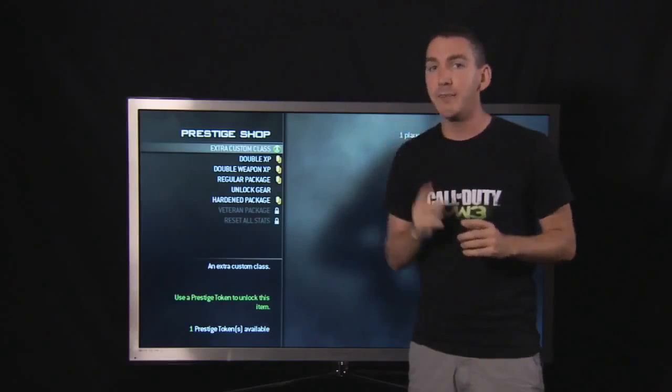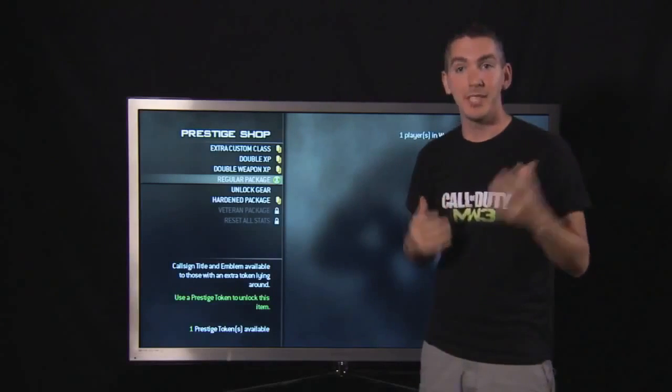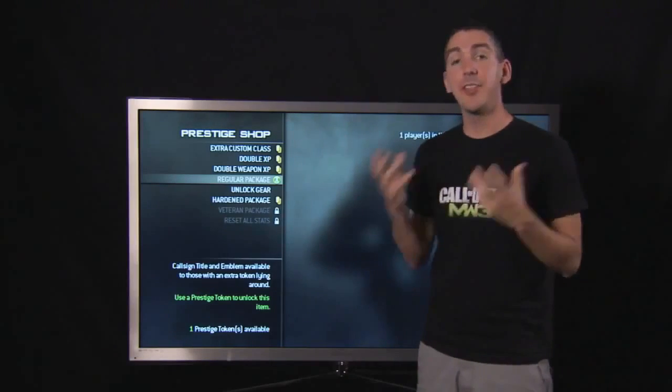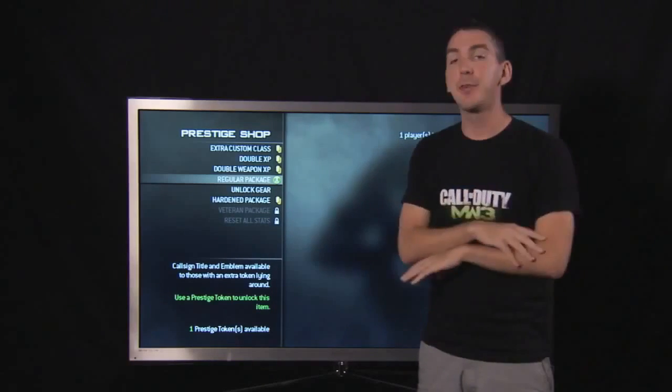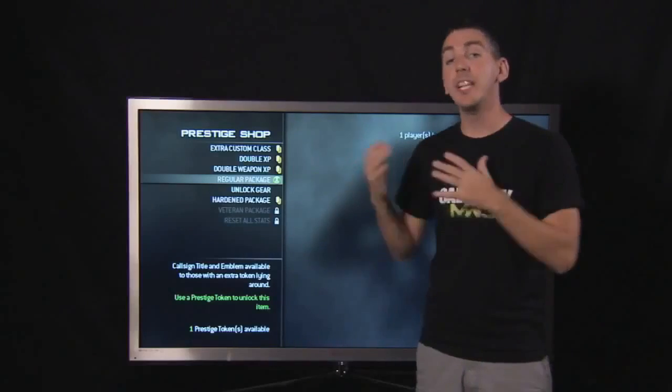Unlock gear allows you to use your token to unlock one item from your custom class that you can carry through the rest of the prestige level. You can also unlock exclusive titles and emblems, like when you hit 10th prestige to show everybody that you've hit max level. And once you've maxed everything out, you have the option to use your last prestige point to reset all your stats and start all over again.